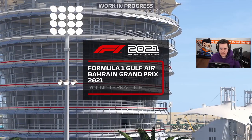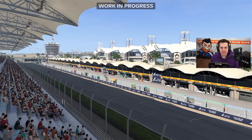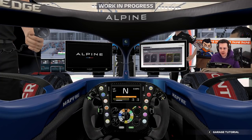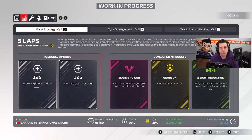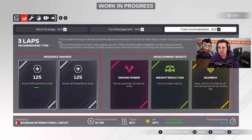Here we are for the Bahrain Grand Prix — let's get into practice and I'll show you all the new features. On arrival in the garage you get a little garage tutorial. Going into the new menu, we have three different practice programs at the moment. I don't think this is the full thing, so don't be sad if you don't see many practice programs — I think there are a lot more coming.